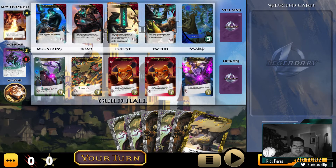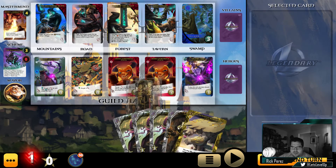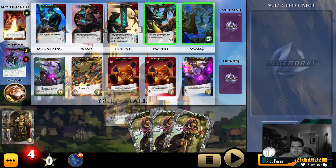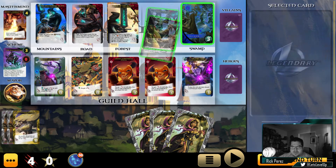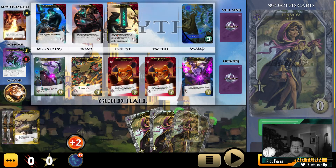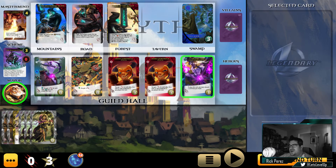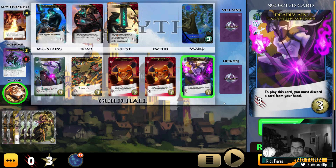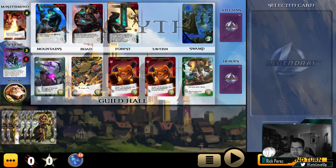We've got a villager here and four strike, which is good. We're going to go ahead and attack this one. We've got three buy. We still haven't hit our mastermind at all, which is a problem — we should be hitting him. Our engine is not quite where we need it to be. Let's go ahead and get this guy and end our turn.